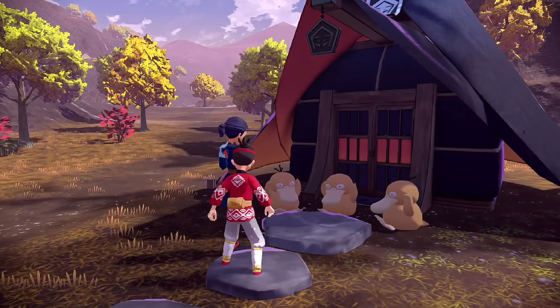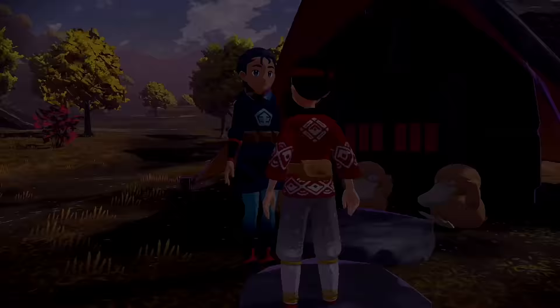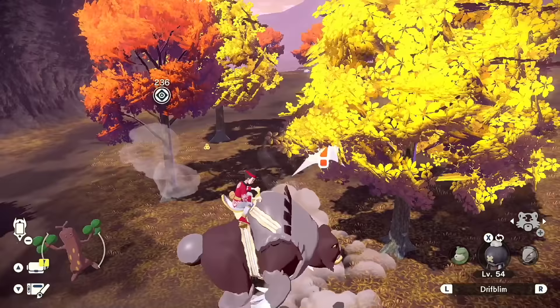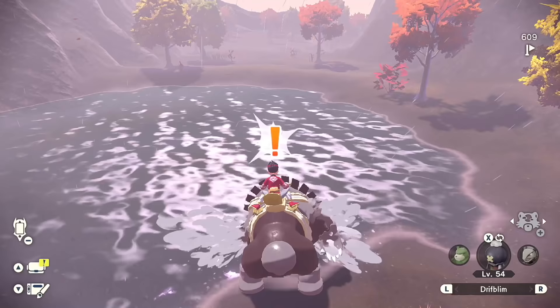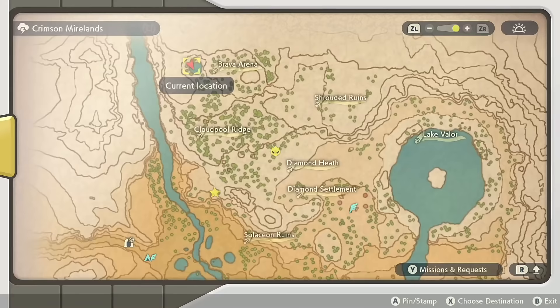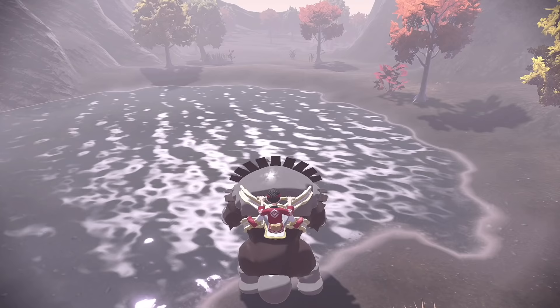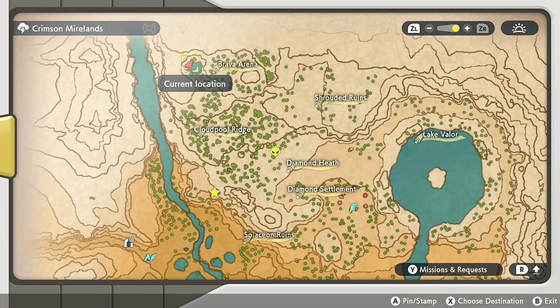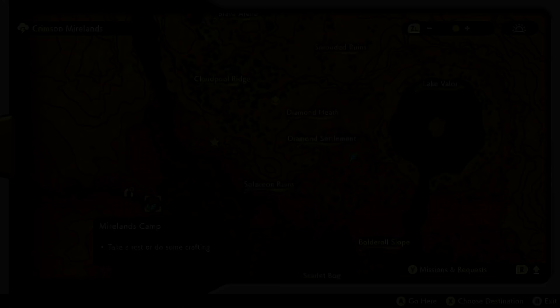We're on the track of something — candy truffles next to a tree, that makes sense. Yes — a Peat Block! That's exactly the item we needed. I don't know if it'll work for you, but I found it right here at the Brava Arena at this one little dead end. I think I got it here on my other playthrough as well, so you might be lucky to find it in the same spot.